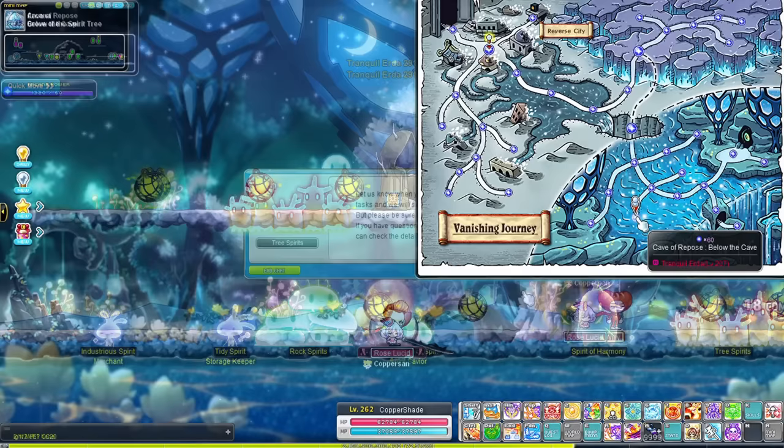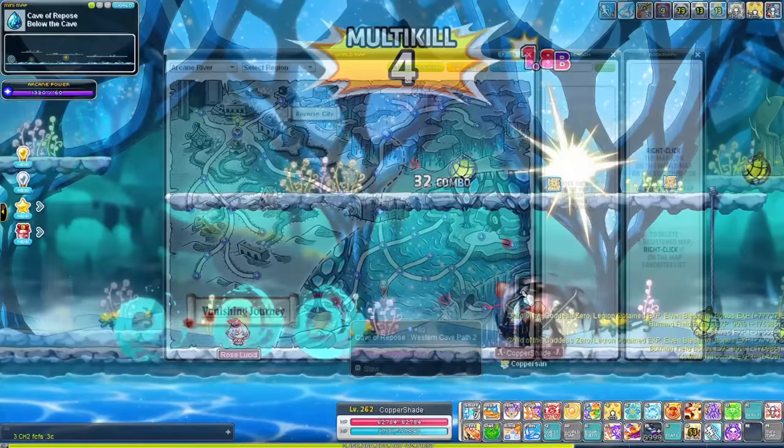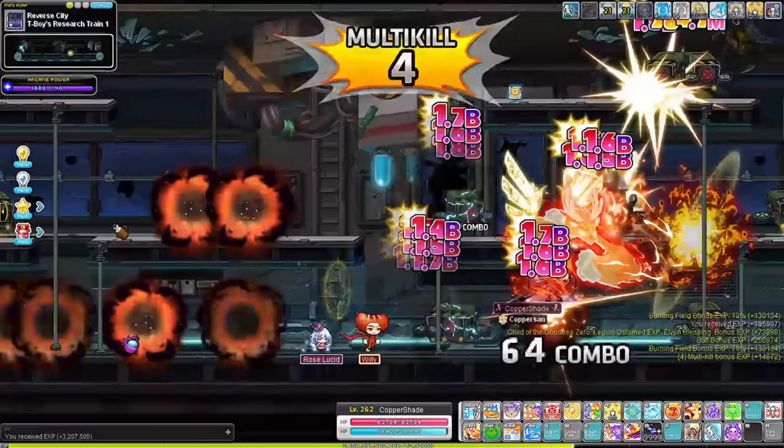In Vanishing Journey there aren't that many good training spots sadly. My favorite is below the cave where you just go left or right and teleport or jump back the other way. You can also try nearby maps if that one has low burning — both Eastern and Western Cave Part 2 are okay as well. Once you hit level 205, make sure to complete the Reverse City questline for additional symbols and a good chunk of EXP. No maps are really great to grind in there; you could try T-Boy's Research Train 1 but the monster spawn is a bit low — it's a nice small map though.